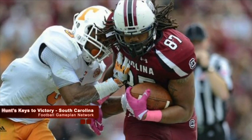Defensively, I look at Reginald Bowens versus Andre Ellington. Bowens is the middle linebacker. You want to make the Tigers' offense one-dimensional by taking away one of their biggest threats in Ellington.